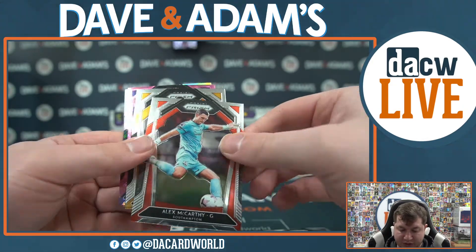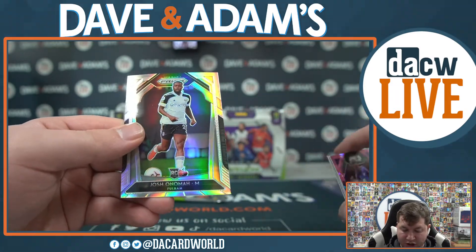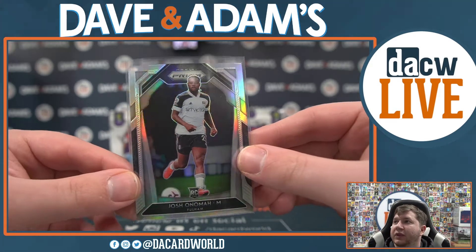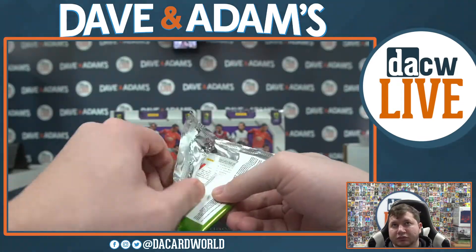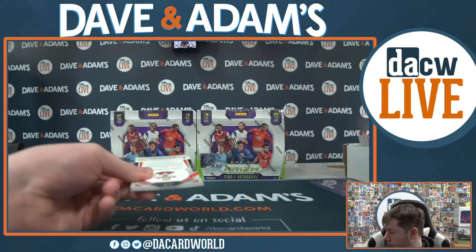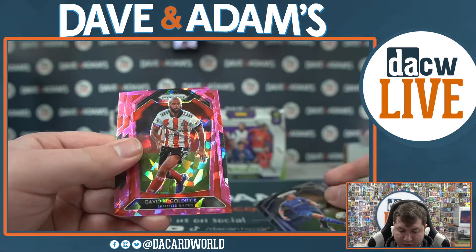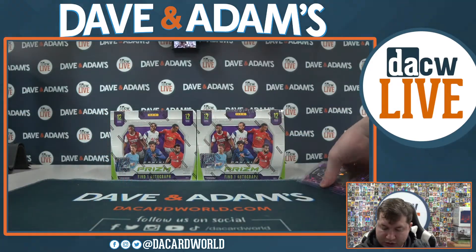Mason Mount, Alex McCarthy, William Boldy, Tammy Abraham, and Josh Onema silver rookie. Last pack of the mega - Ryan Frazier, Laporte, Mark Albrighton, David McGoldrick, and Janik Vestergaard. That concludes the mega boxes.